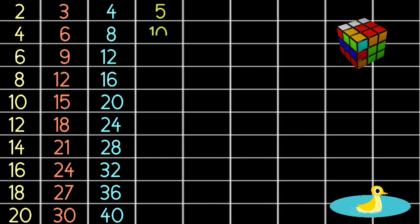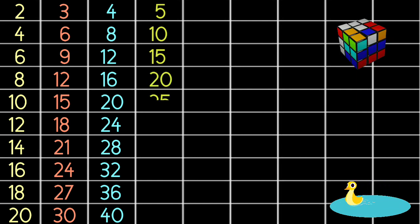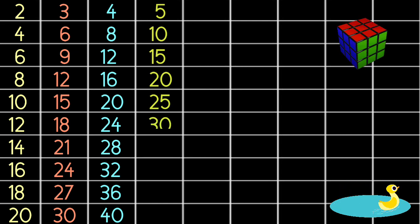5 2s are 10, 5 3s are 15, 5 4s are 20, 5 5s are 25, 5 6s are 30, 5 7s are 35.